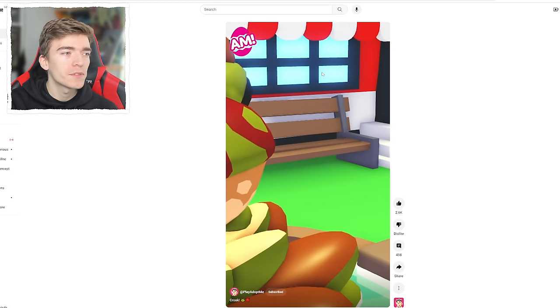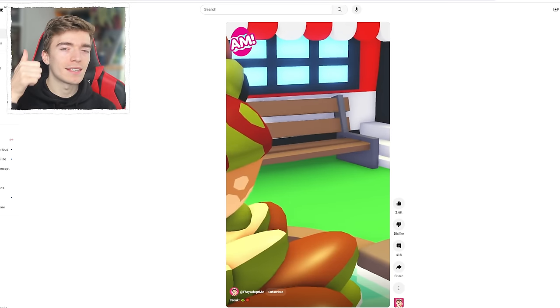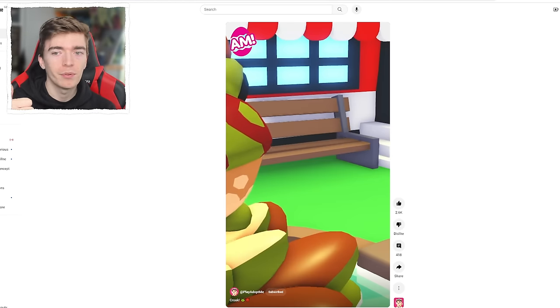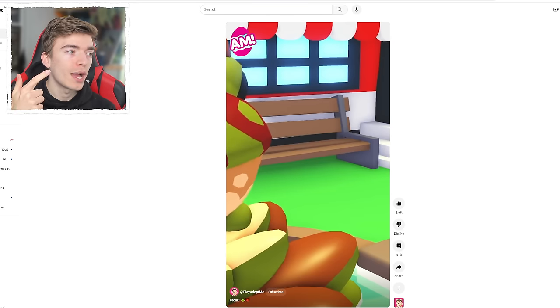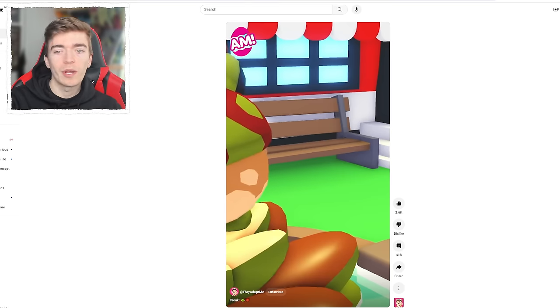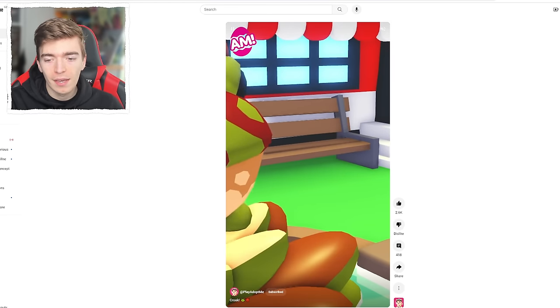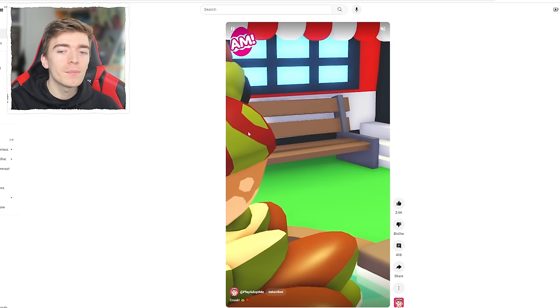This frog is actually right outside the front of the nursery, which is very interesting. When a pet is right out front of the nursery, that means either it's going to cost just a thousand bucks — like the Mecha Meow or the Rock — or it will be a Robux pet. This might not even be for the Spring Festival. It's jumping, it says 'croak,' and there's an evil emoji. It kind of looks like an evil frog — it's got little horns and it's red and green. Maybe it's a poisonous frog.